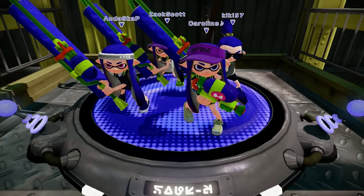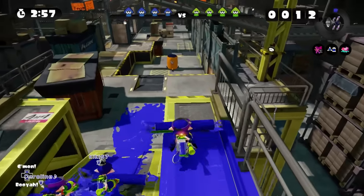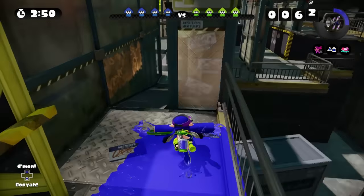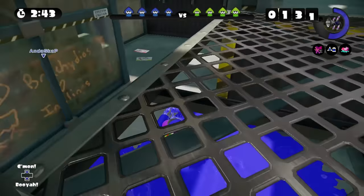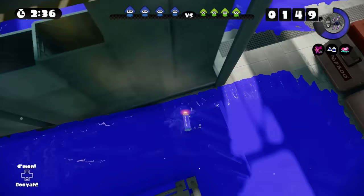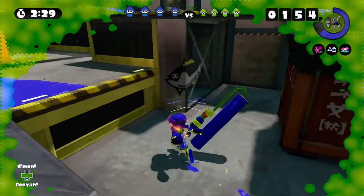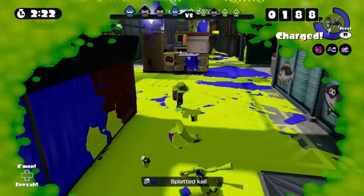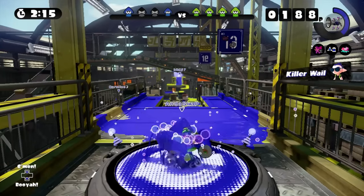We're team blue versus team yellow — neon green? I don't know. A lot of people are rollers. I don't know the paths of this stage, but I'm going to try my best. There we go — we're getting this whole thing covered. Low ink — let's go under and fill up my ink again. Oh jeez, he's shooting at me! Got him — nice. Where'd he come from? That was pretty cool though. We're respawning, let's do this.